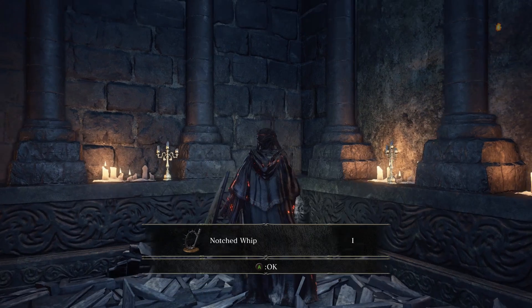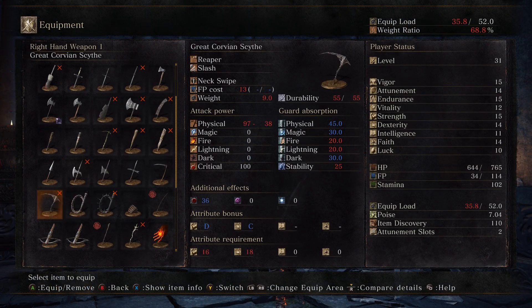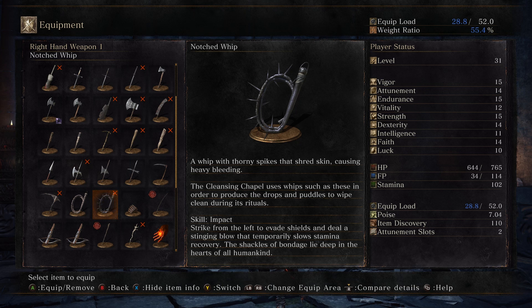Inside we get the Notched Whip. Just like any other whip in the game, you cannot get ripostes or backstabs, but this one, unlike the normal whip, actually does have bleed buildup — which can be really interesting. The skill is the same — Impact — which means you use this to actually evade an enemy's shield and slow their stamina regeneration for just a little while.